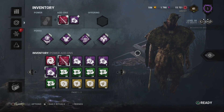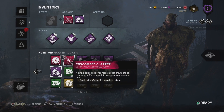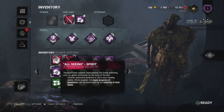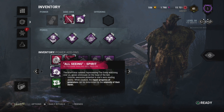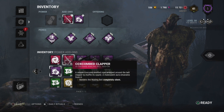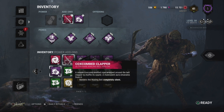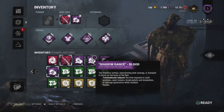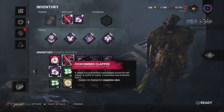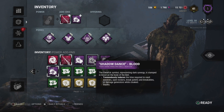His all-around speed and usefulness just needs a little work. A lot of his add-ons — like All-Seeing Spirit — a content creator did a build with it and proved it has some uses, especially with Ruin, when survivors ignore totems that aren't obviously in the open. Shadow Dance actually has some good uses.